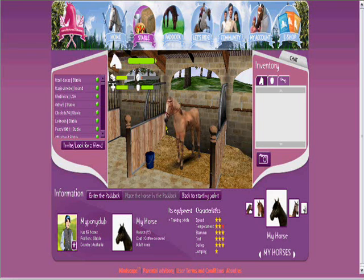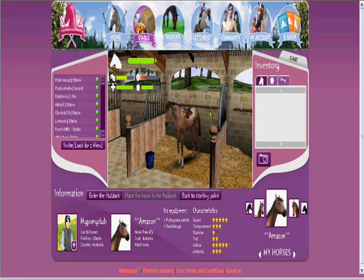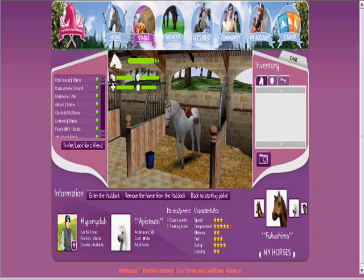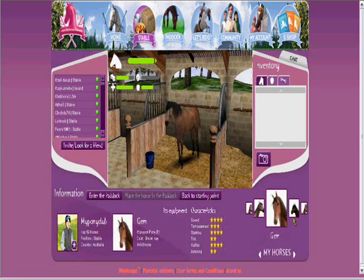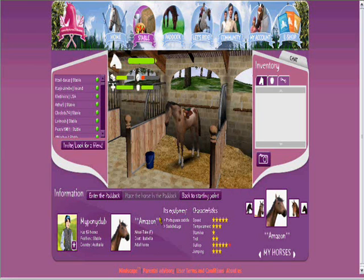This is MyHorse. This isn't what he looks like at first, but you can get this type of coat and you can get a bridle and other things. This is what the coat colour of my horse originally looks like — it's a nice colour called Isabella. This is where you access your stables. The double star is my brand name for my horses.